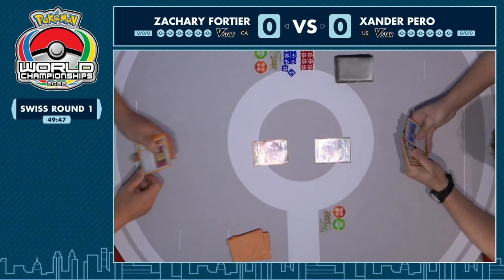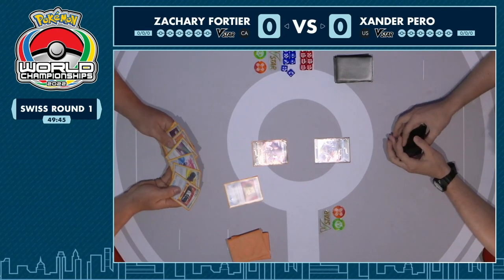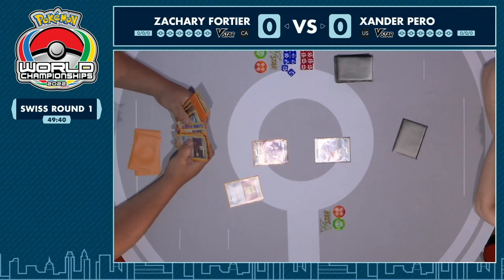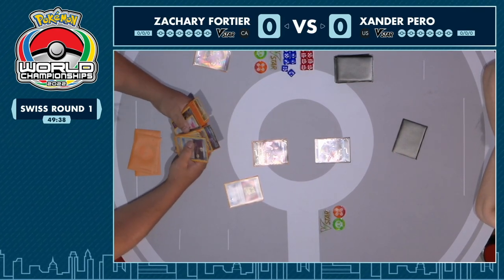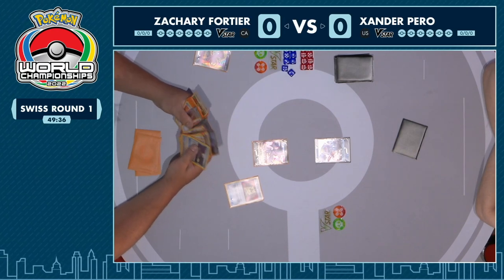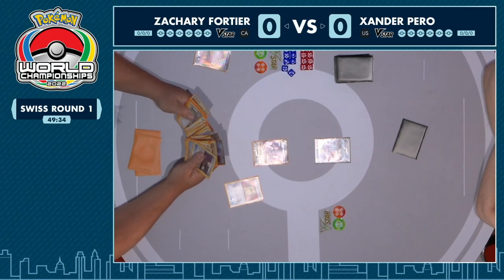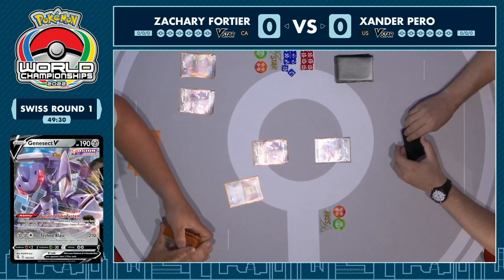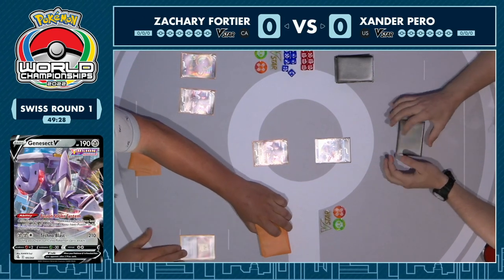It's been a long time coming, but Worlds is happening. We've finally done it, and Zach just having a quick peek at a Crabominable V. I think not something that Xander really needs in this matchup — it's a little bit of a tech card for a deck we haven't mentioned yet, the Mewtwo Control Deck with the V Union. So it's a little bit awkward that Xander has started with this V Pokemon.